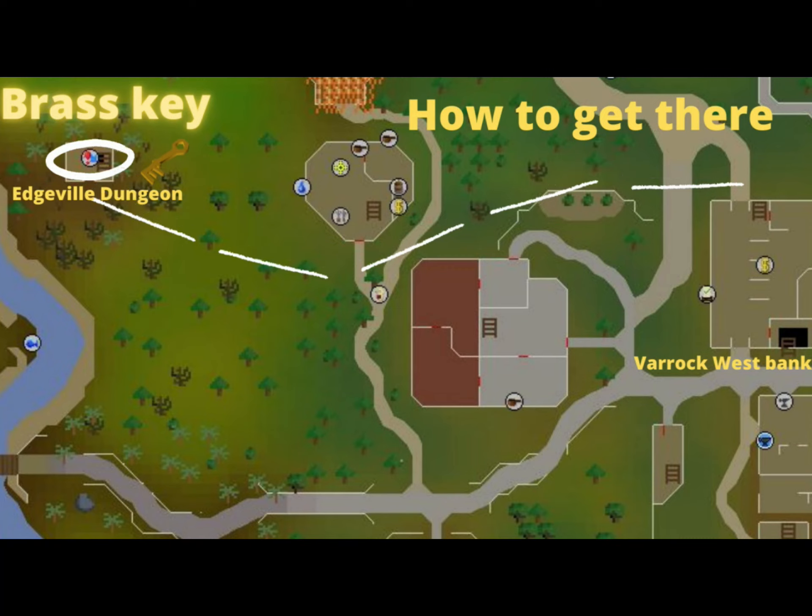You can see here I've made a little map guide with how to get there. You head west from Varrock West Bank when your inventory is sorted, past the cooking guild, then northwest up to Edgeville Dungeon where you use the brass key on the door to enter, then go down the ladder into the Edgeville Dungeon.